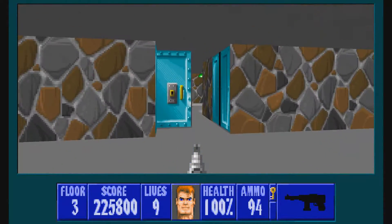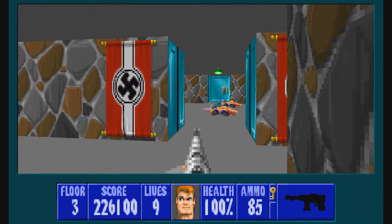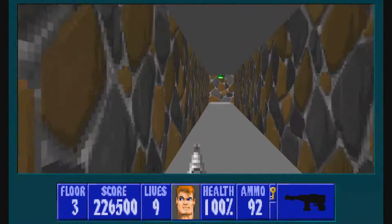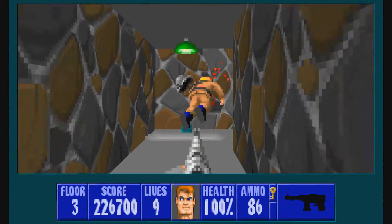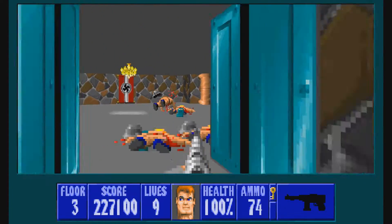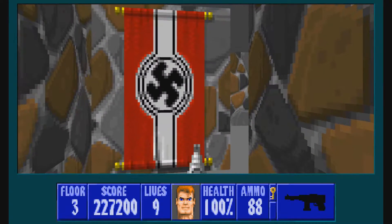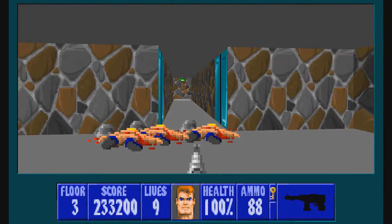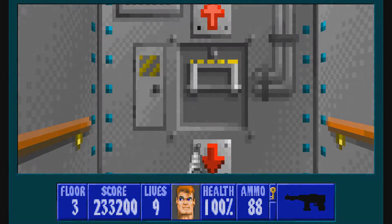We can head on out. We're just about done with this map. There's the exit, but here's our last secret first — with health and treasure. Cool. We're all done. Level three — all done, fun.